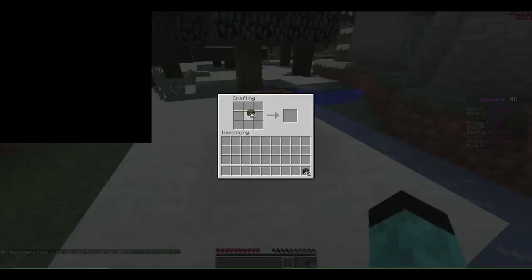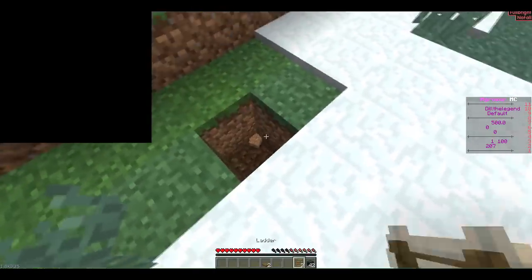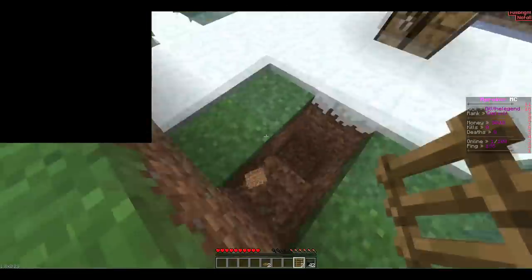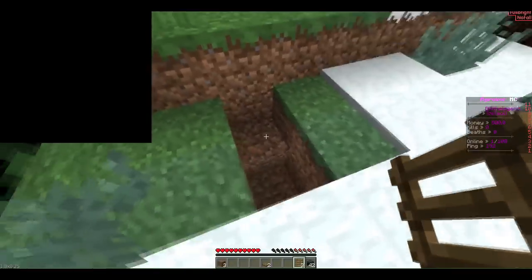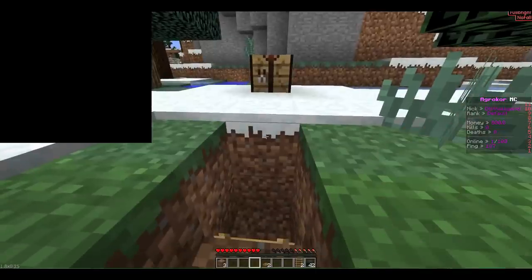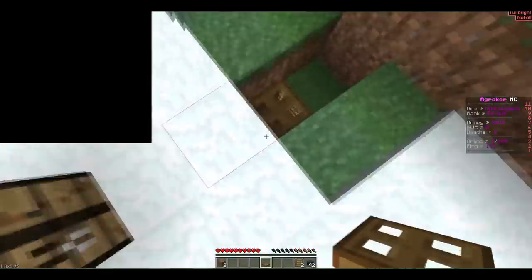Place the crafting table, get yourself a ladder, and we're going to need a trapdoor. Place those sticks, we got that. Now all you have to do is dig a hole. All you have to do — very easy — you're going to put the ladder right there, nowhere else, and then put the trapdoor right on this block but on the bottom part. Now it looks like that and you open it.